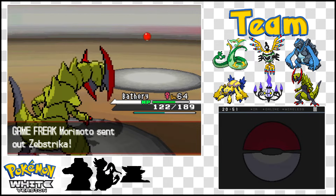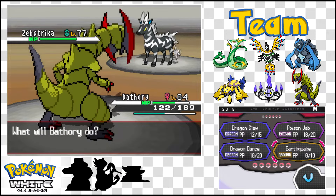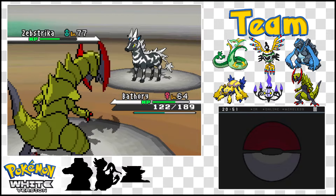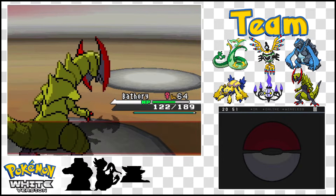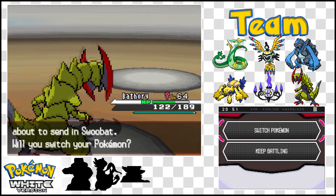Next, we got Zebstrika. Let's keep Bathory out because we have those Dragon Dances in play — we're just gonna Earthquake this thing. She is already the most well-equipped for this situation. Level 77, but hopefully this is enough damage to take it out outright. Yeah — that's what I love to see. That's gonna be a lot of experience — it's 74. 7,410 experience. Not bad. Swoobat's next.